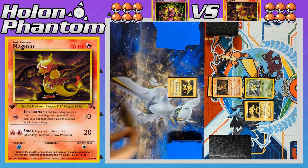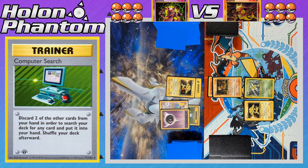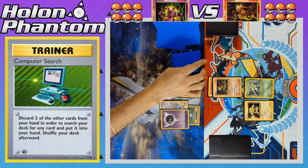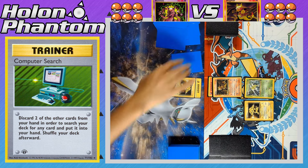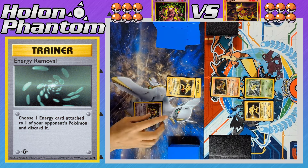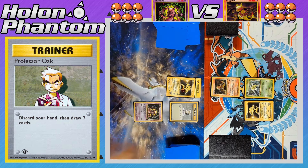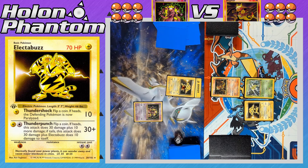Now to the Mewtwo side's first turn — the player attaches a Lightning Energy to their active Electabuzz and activates Computer Search, discarding Mew and a Psychic Energy to search the deck for any one card. It turns out to be an Energy Removal, getting rid of the Fire Energy from the opposing Magmar. The first Mewtwo comes down to the bench, followed by Professor Oak, discarding the hand to draw seven new cards. The attack Thundershock is declared; the player flips to see if it goes through the Smokescreen — heads — but the paralysis flip is tails, so no paralysis. Both Pokémon have taken 10 damage apiece.